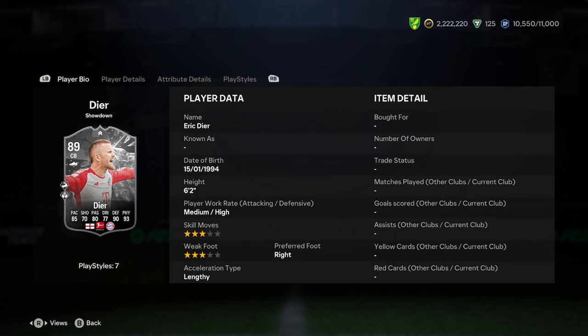Today we're going to do the player analysis on the new Eric Dier Showdown card. This is for the Bayern Munich vs Arsenal game. The last one was a draw, and I can see it happening again, to be fair. It could go either way, so it's not surefire — it's very 50-50 whether he will get upgraded. But let's jump into the player analysis now and see what this card's saying.